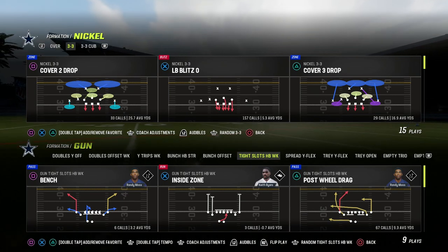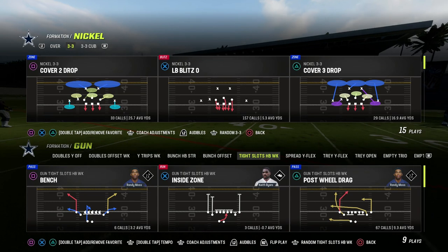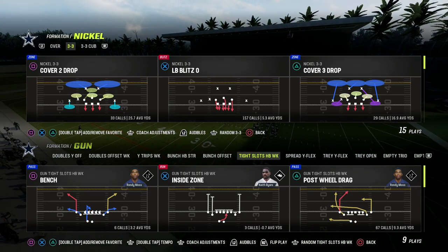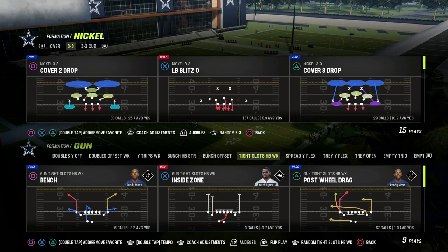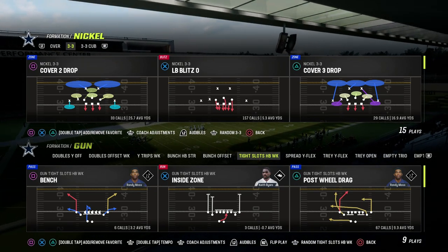There have been nerfs to tight offset tight end, and it's not quite as good as it was last year. Tight flex seems to be a potential runner for maybe the best offense early in the Madden 24 beta. And then, of course, bunch.